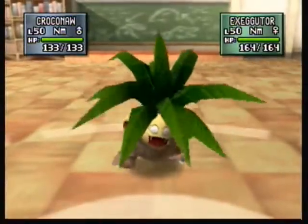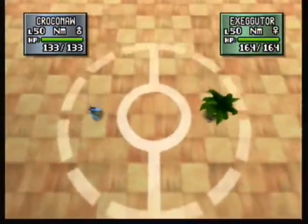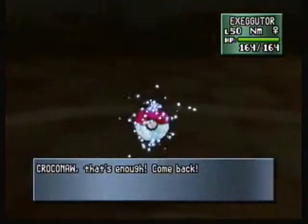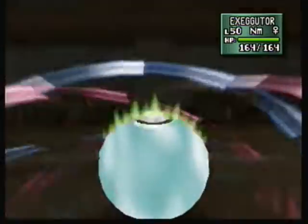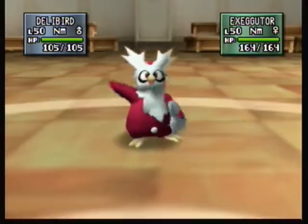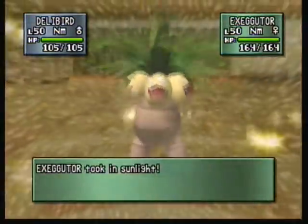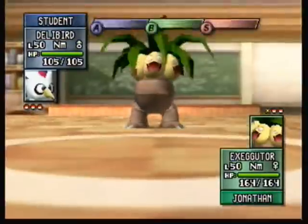And it uses Exeggutor. Okay, switching back to Delibird, because Delibird is Ice and Flying, which is doubly defensive against Grass. I'm assuming it's going to use a Grass move anyway, and I know for sure Delibird outspeeds Exeggutor. Yeah, it's going to use Solar Beam — not a big deal, we can use Fly.